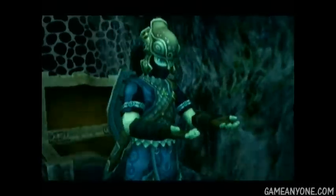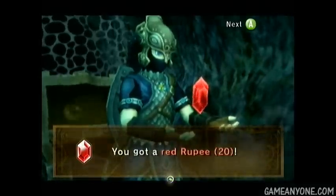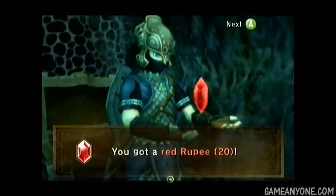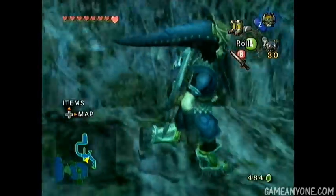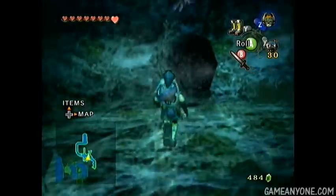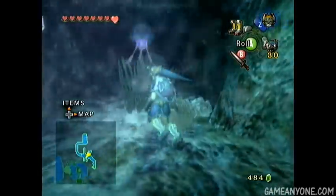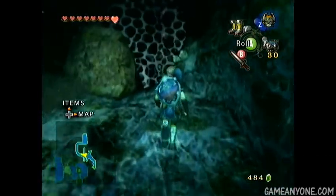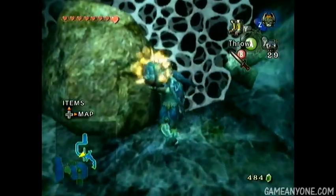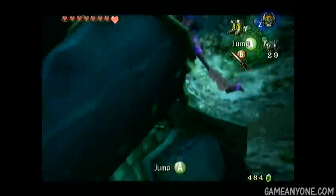There's a chest back here which contains a red rupee. And it gives you a nice detail here — if you look on Link's face, the little black mask thing for the Zora armor is actually on his face, so I guess that's what's allowing him to breathe. It doesn't make much sense, but if you actually look at him walking around above the water, that's actually not on his face. So that's kind of a cool little detail. Let's take our water bomb and blow up this boulder that's blocking our path.